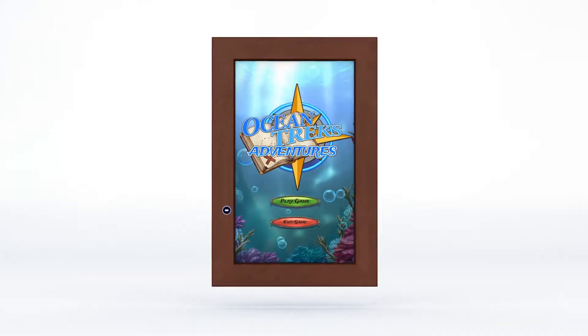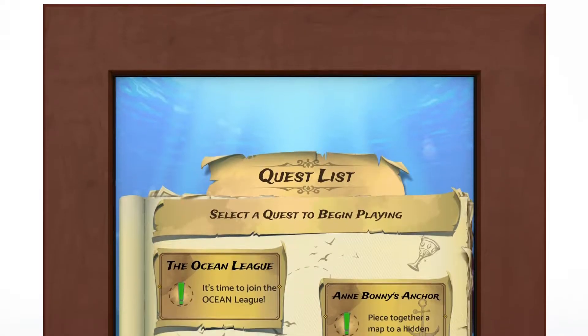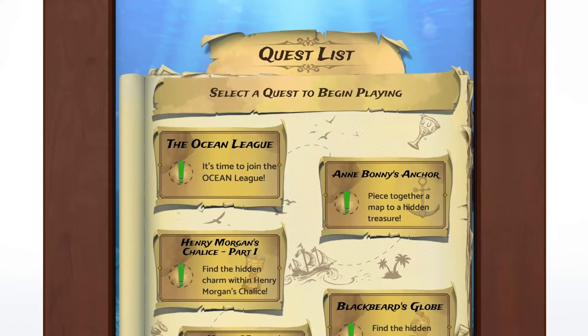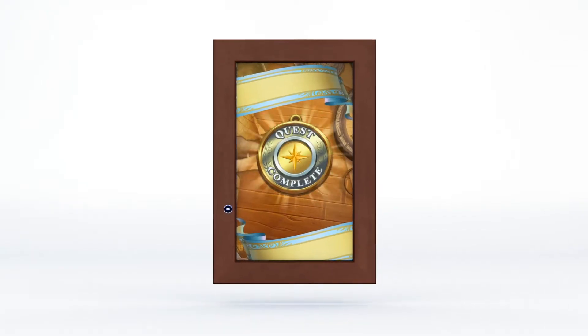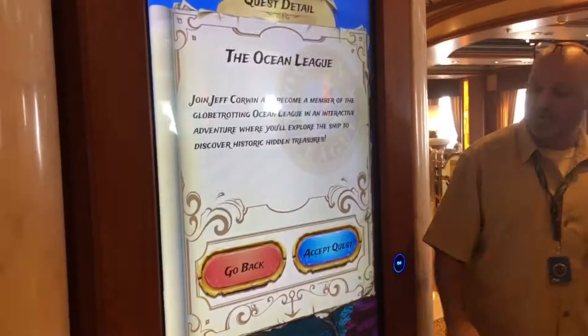To begin, touch Play Game and see the quests available to you. If you're playing for the first time, the Ocean League will be the first of five quests that you can access. Every time you complete an adventure, a new quest is added. Simply touch and accept a quest to begin.